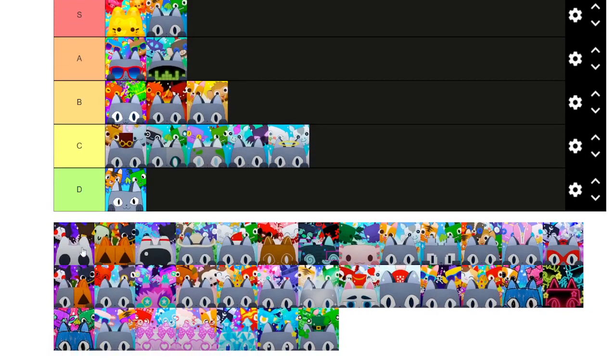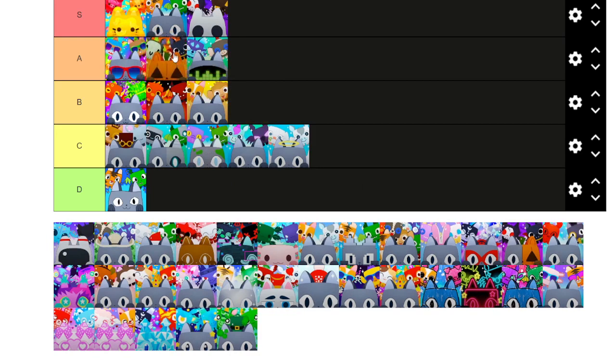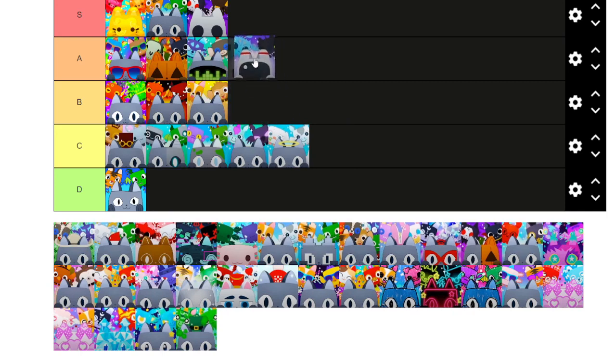Next we have the Halloween update. I think this one looks very, very good — may even go for the first Halloween update too. Having the cat be a ghost is cool. This is also a Halloween one — I'll put it right there. I like the ghost one a little more, but that one also looks pretty cool. Next we have a tech-themed one with a cat in a spacesuit. I'll put that one up in the higher tiers.